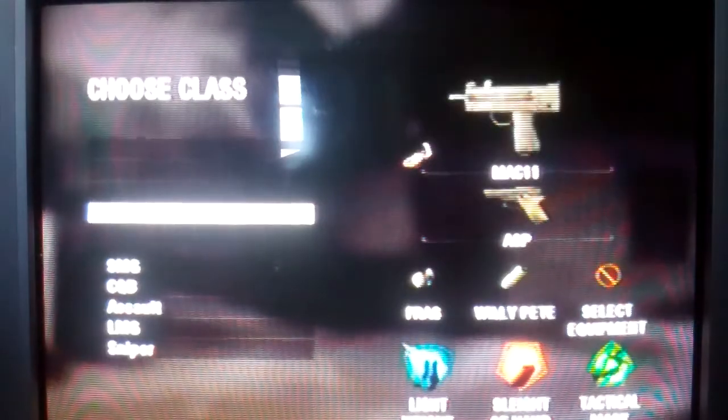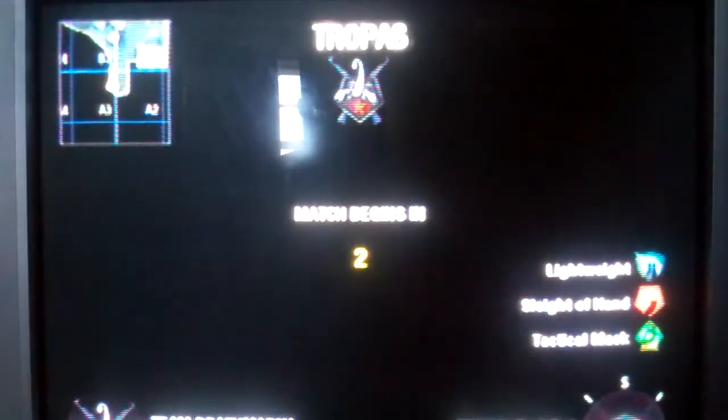What's up everybody? I am going to show you an awesome glitch for Black Ops on the Wii. You can pick either Troopas or Op 40, it doesn't matter, but pick a class. I'm doing this on a private match though, so it's going to be a little easy.